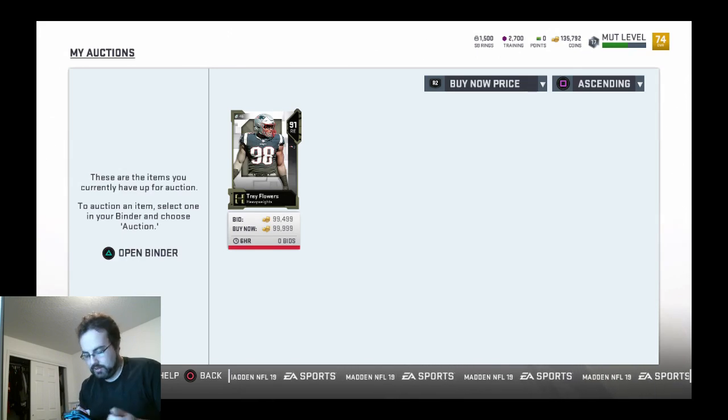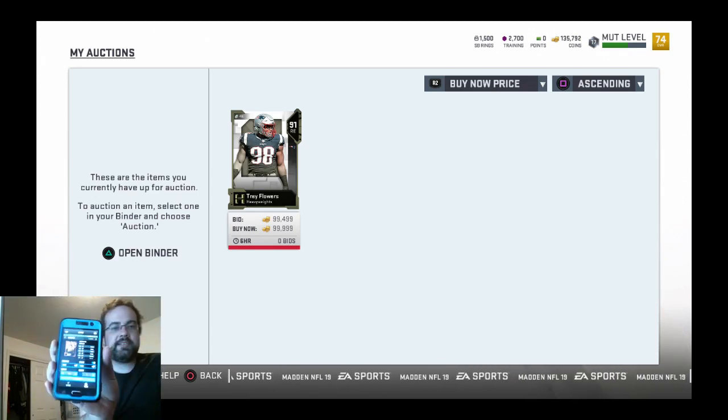We're gonna try 13,499. So I'll type in 13,249 — it'll automatically add 250 to the other price, which gives us exactly what we want. Now we can set it to eight hours.